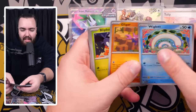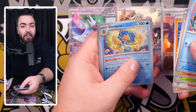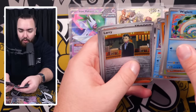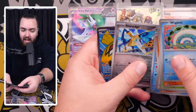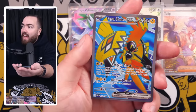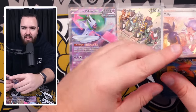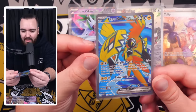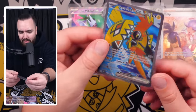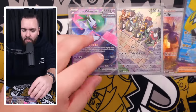We've got a Wiglett, Gligar, Blipbug, Fuecoco, Roark, and Minior. Oh, Minior Art Rare as well — very nice. Simipour, Larry, Houndoom, and a Tapu Koko EX full art. When blue and yellow go together in these full arts — I'm thinking mainly of Zapdos — this Tapu Koko is no different right there. This full art is definitely a beautiful one to look at. I'm a fan of this card. Tapu Koko — so far so good, I would say.